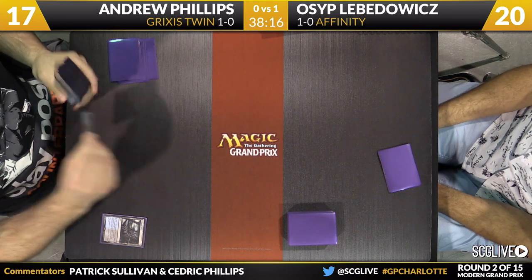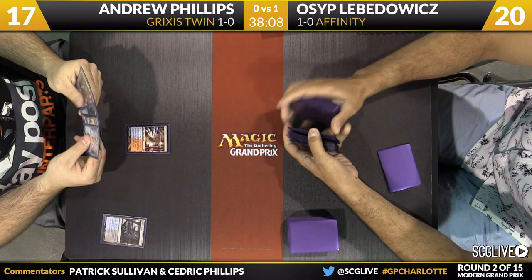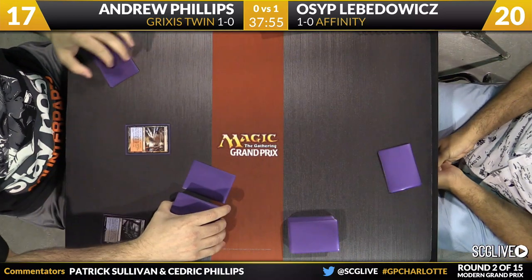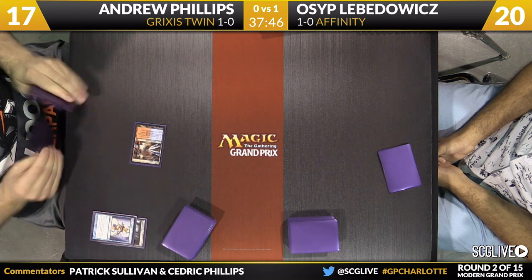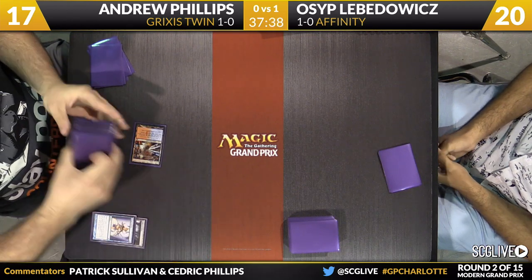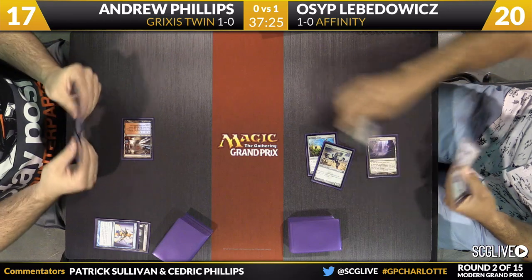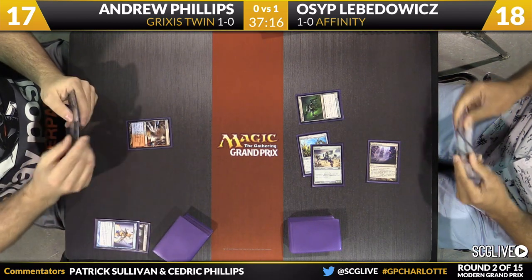A Polluted Delta to start things off for Phillips — he'll go with Steam Vents, already down to 17. Let's see if Serum Visions is on the way. Lovadovich starts with a Springleaf Drum, a Memnite that allows a Vault Scourge to be played using Phyrexian mana — he goes down to 18. The land for the turn was an Inkmoth Nexus. This is the garbage party — Vault Scourge and Memnite. You need your Arcbound Ravager and Cranial Plating to make this deck succeed.